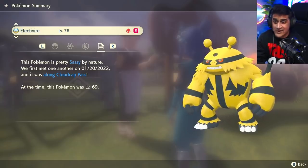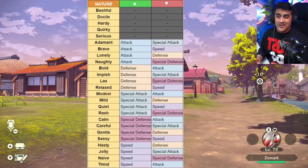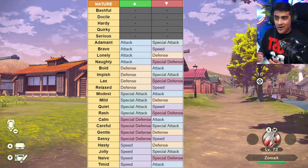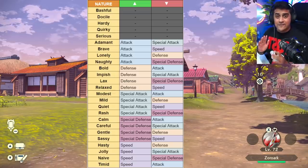Pokemon have a bunch of different natures in the game. There are 25 different natures in the world of Pokemon. You got Bashful, Docile, Hardy, Perky, and Serious. These specific five do not affect any stats, so Pokemon will just grow their stats in a normal way.